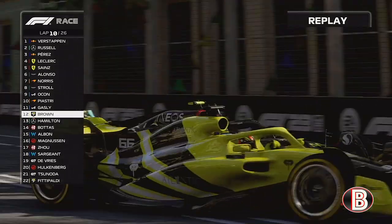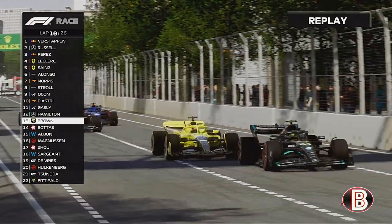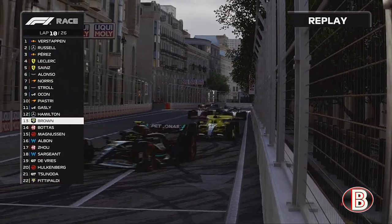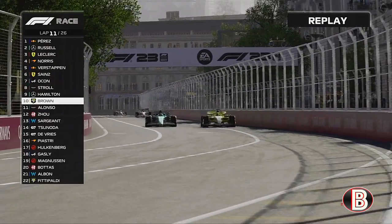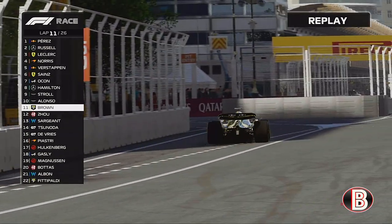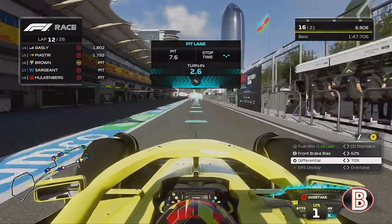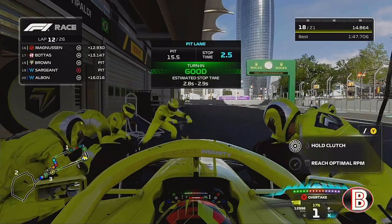Tsunoda comes back out from the pits right on our outside — we fend off the inside, Tsunoda round the outside, and we do stay ahead! Lewis Hamilton exits the pits absolutely sending it down the inside — he's gone on to the softs and needs a good result after the absolute shocker he had in Bahrain in episode one when he spun. Alonso is also on the back of us after pitting onto hard tyres. A lot of different strategies at play today, but we are now going to pit for our one and only stop of the day.